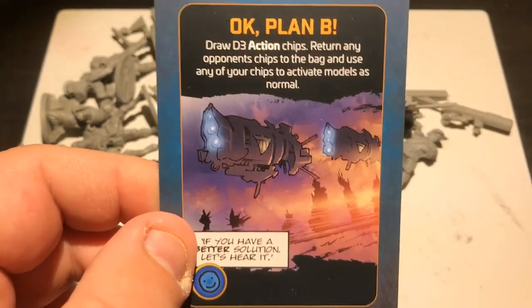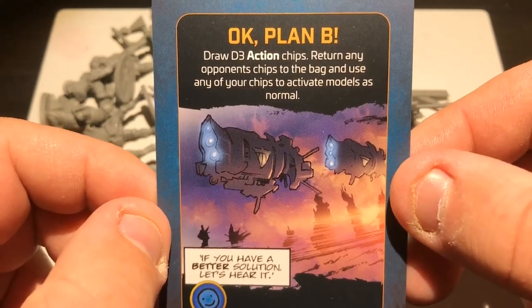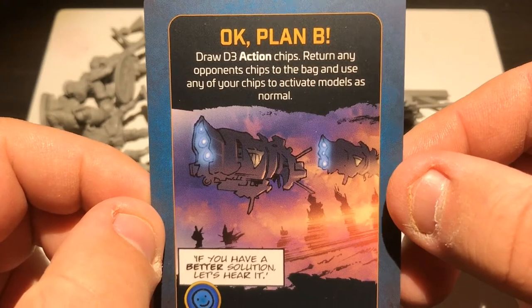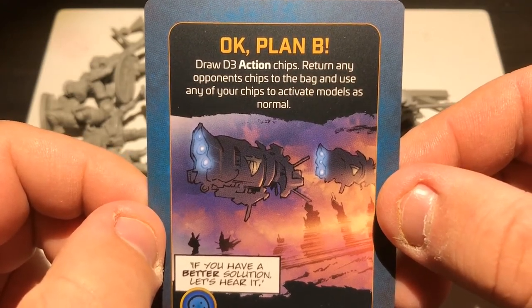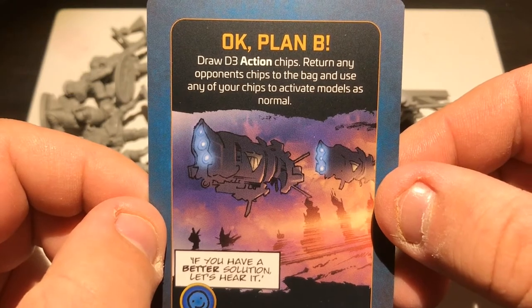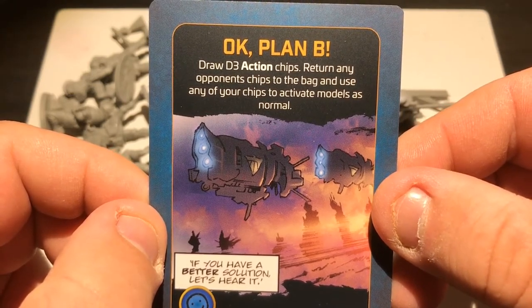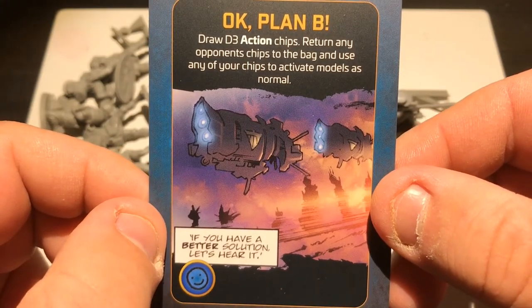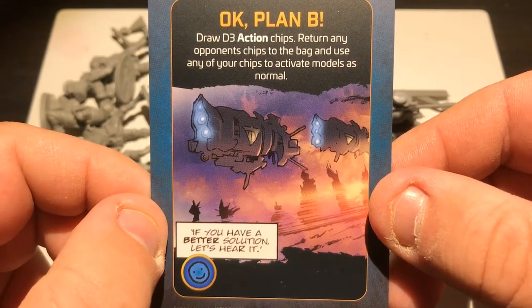Using the normals they've captured from above to dig underground where they're planting explosives to level Mega City One. Plan B: draw three action chits. Return any opponent chits to the bag and use any of your chits to activate models as normal. So multiple activations in one go, providing you do draw your own. Cool.